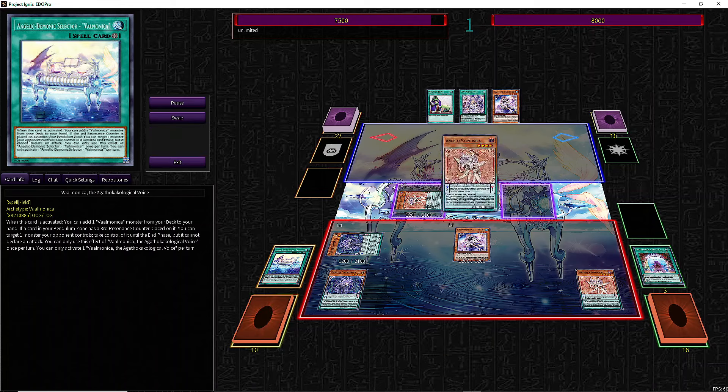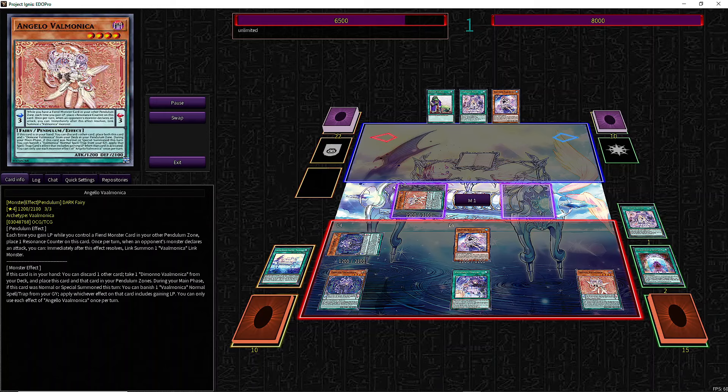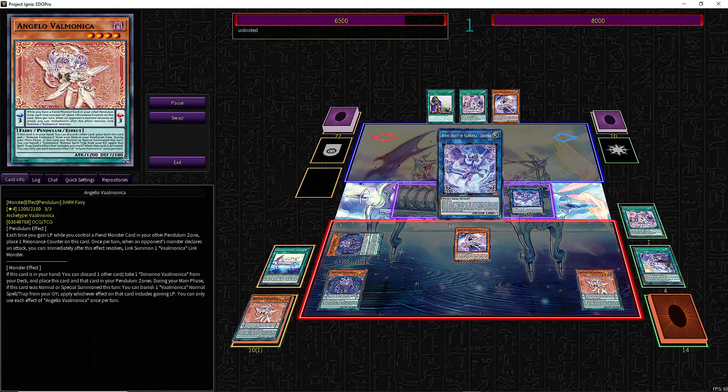We pendulum summon for 2 and use Demono to copy the effect of Celta. With Fursare we send the trap and now have enough resonance counters for our Link 1. So we summon Zebufera and Baguska.